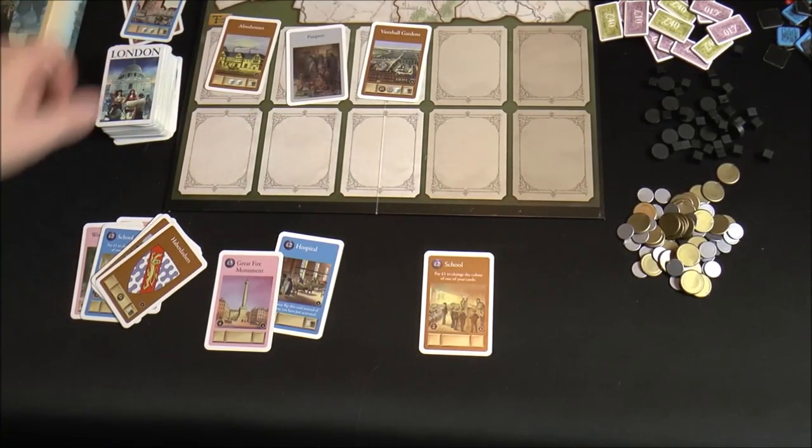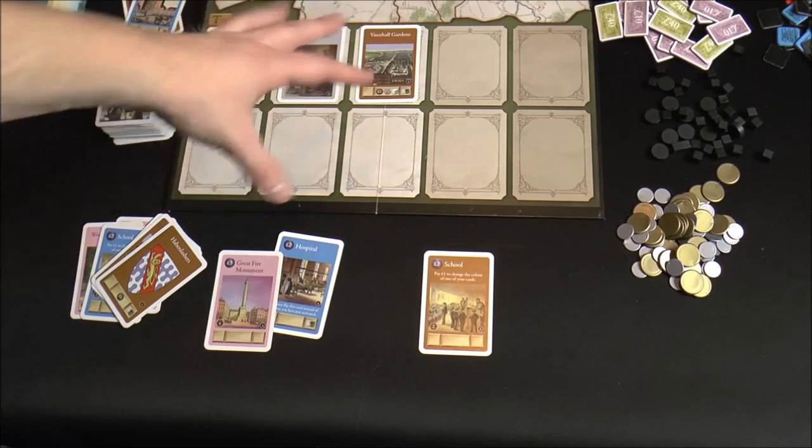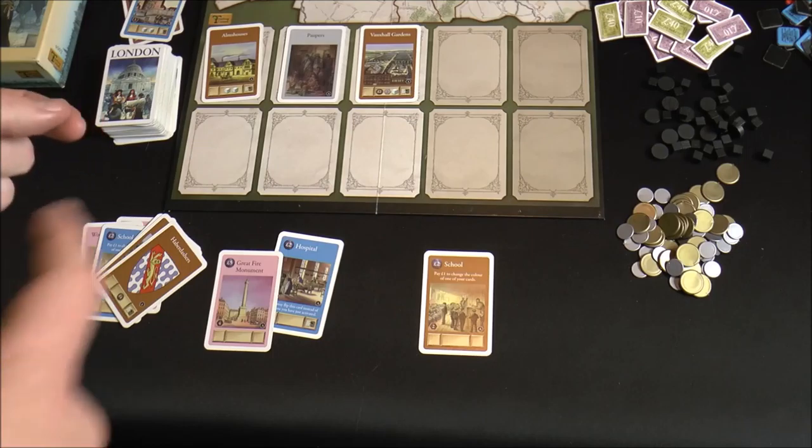As you fill up the discard pile — say we're playing a two-player game — once it's full and you have to discard again, you discard the top row and shift everything up, and those cards are out of the game. When you do discard cards you place them up in the top row if there are spots, though it can get mixed up depending on how players pull cards.